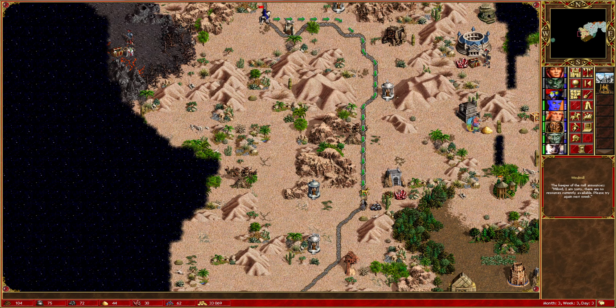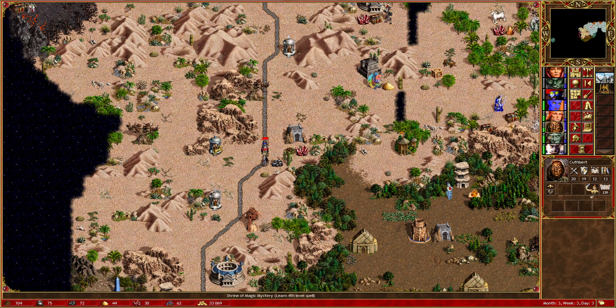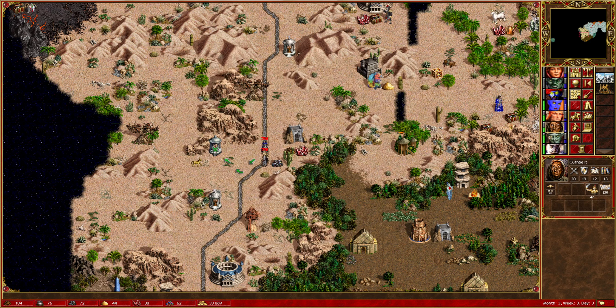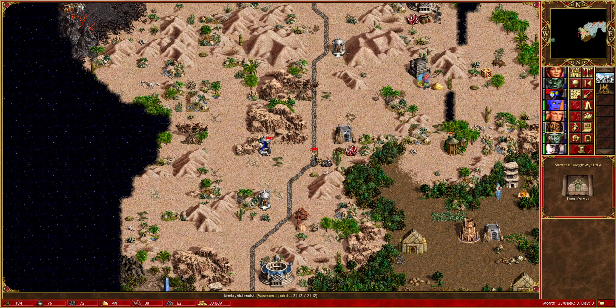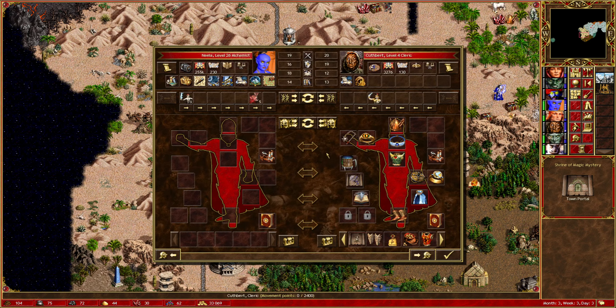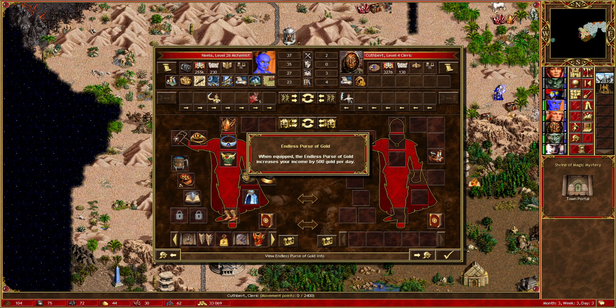Cuthbert wants to go and give the army back to Neela. He could pick up some resources while he's here, or a 4th level spell. Cuthbert has Expert Wisdom, so let's see what we get — Town Portal! Very, very useful spell, probably just what we were looking for actually. And we can learn that with our Expert Scholar on Neela. Actually provided some value for once — Scholar isn't an entirely useless skill, it's just not the most useful skill either.